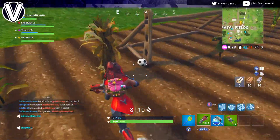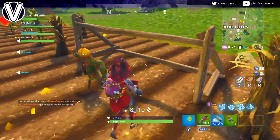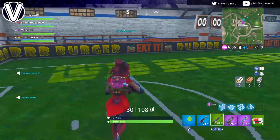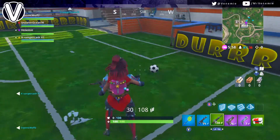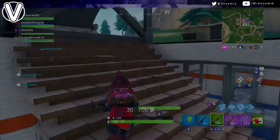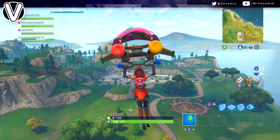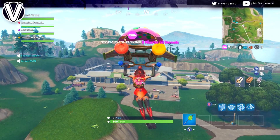Score a goal on five different pitches. You can see all the locations in the video. There's one at Pleasant Park, which most of you should know. To the left there's a compound pitch to the left of Tilted — there's an indoor pitch there too. Your third pitch is at the stadium at the top of the map. Your fourth is at the container yard just above Retail, north of Retail. There's also one in Risky, one in the car park at Flush Factory, and one in Fatal Fields.